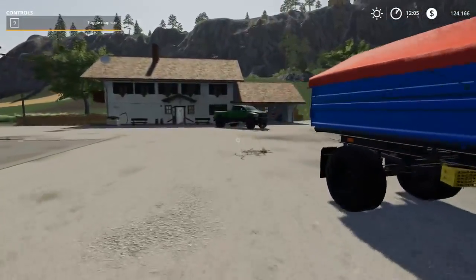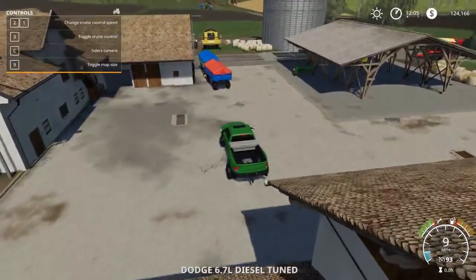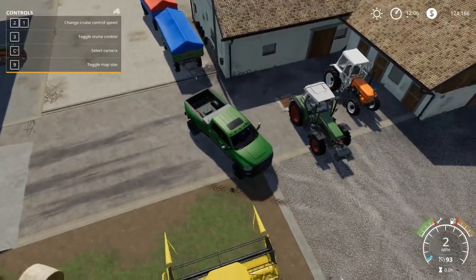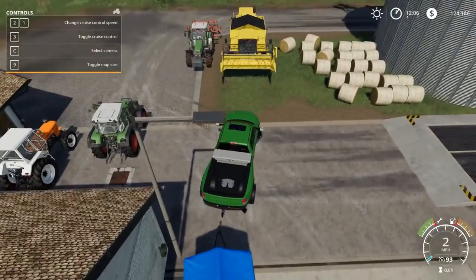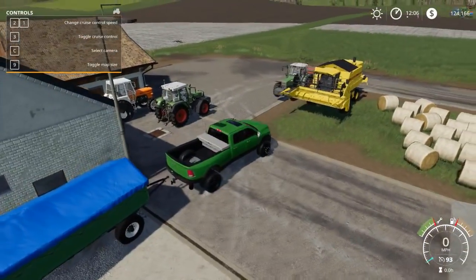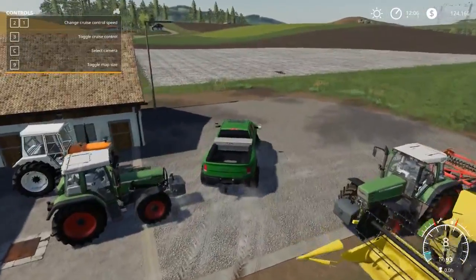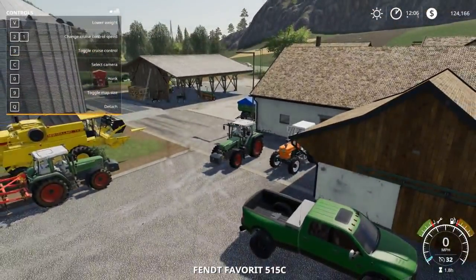I'm going to go sell some stuff — it'll cost about 150,000 so we need more money. Let's make use of our Cummins. Actually, it looks like only the gooseneck works on it — the regular hitch didn't connect. So looks like we're not using the Cummins for this. We'll use the Fendt with the weight on the end since that's what we were using before.